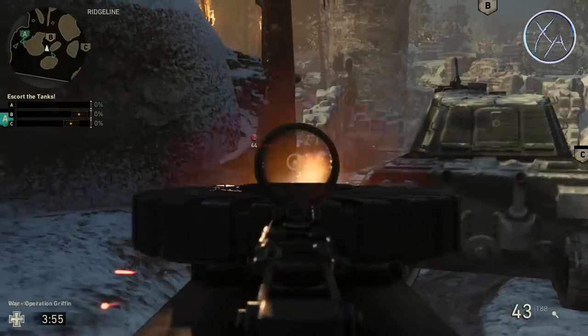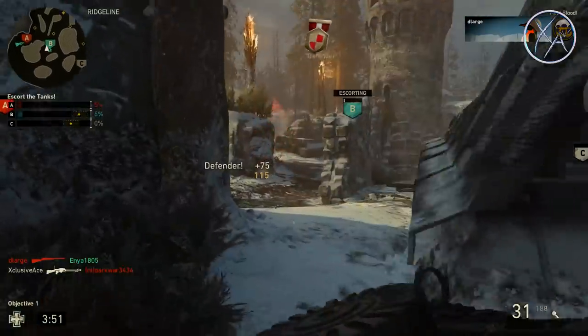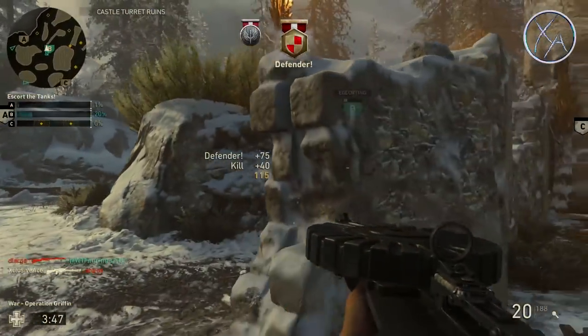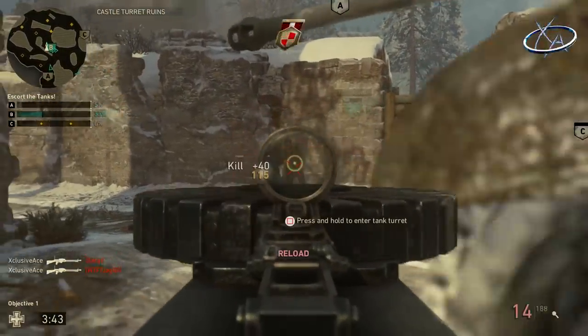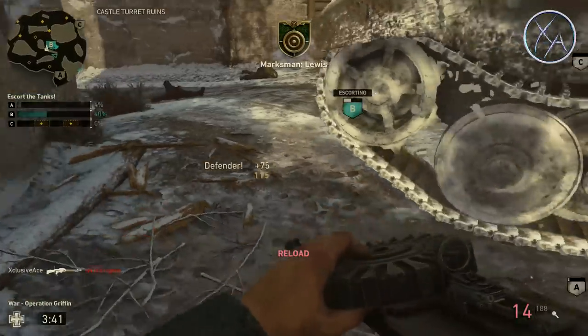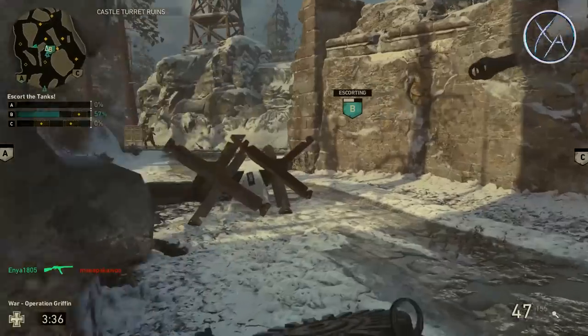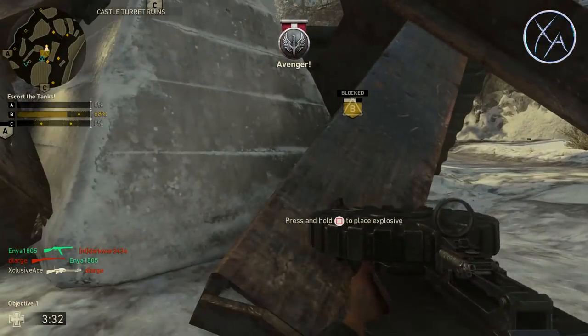What's up guys, my name is Ace and welcome back to another War Guide. This is the series where I share various tips to help you guys either attack or defend on a particular war map. In today's episode we're going to be covering how to attack effectively on Operation Griffin. Keep in mind this series is primarily focused on what you can do as a solo player to get past certain sections and help your team out. This isn't about team strategies, but there are definitely areas where teamwork is an absolute necessity.